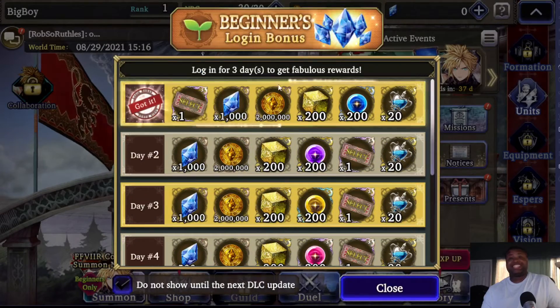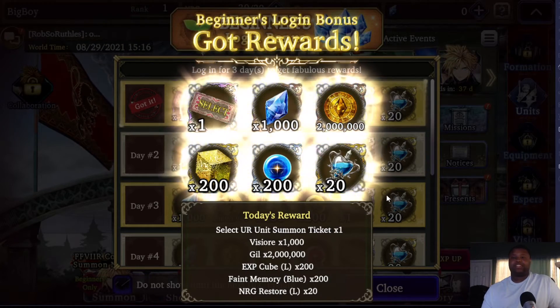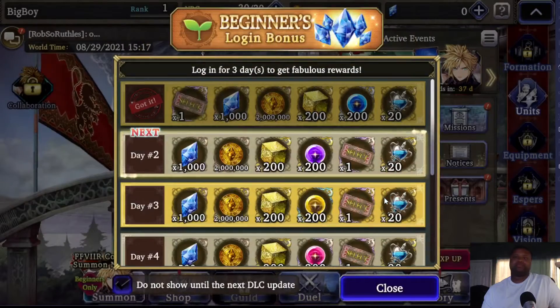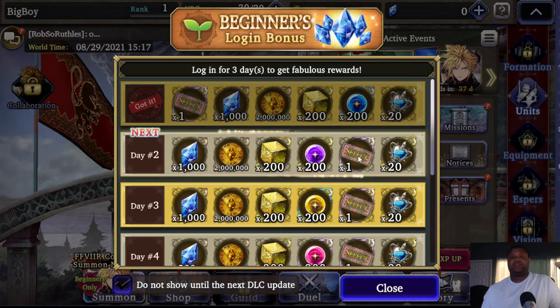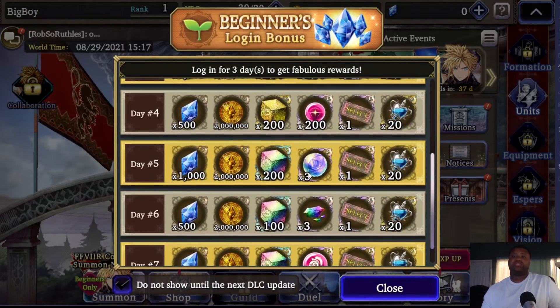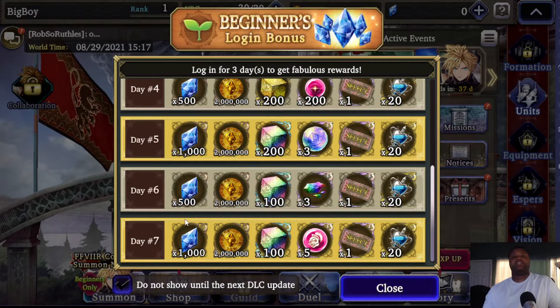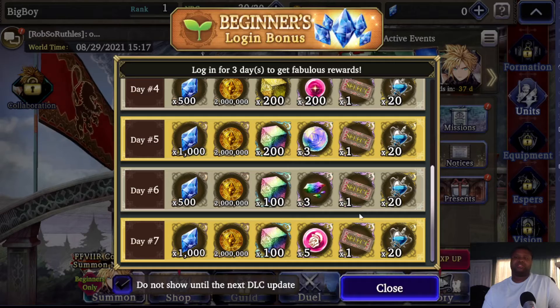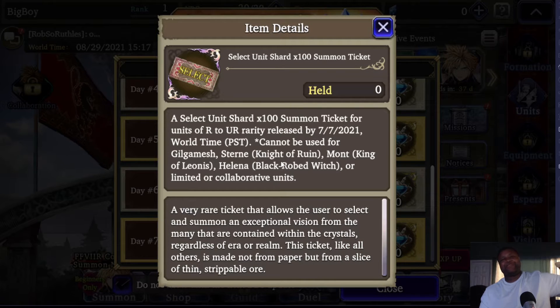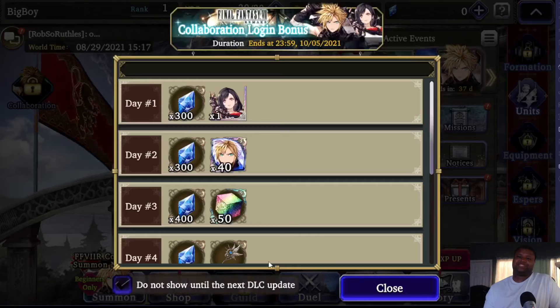Look at all this — you get a free UR unit. You get shards each week and you'll be able to max someone out. It takes 600 unit shards to max a unit to level 75. You get rainbow spears and all you have to do is log in for 7 days, then you get free gems, free Visiore. Just know you can't use it on certain units, which I don't agree with, but it is what it is.